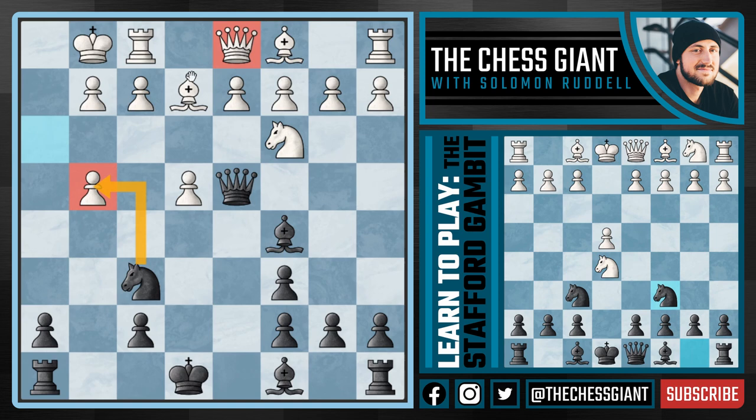White is currently up two pawns of material. And right now we can't take the pawn on G4 because both the Queen and the Bishop defend it. But now we're going to play another crazy move — H5. We are literally giving up our pawns, throwing our pawn to G4, throwing our pawn to H5.